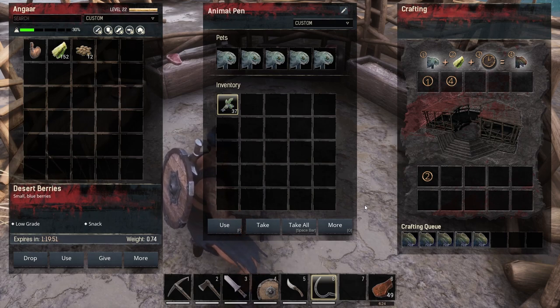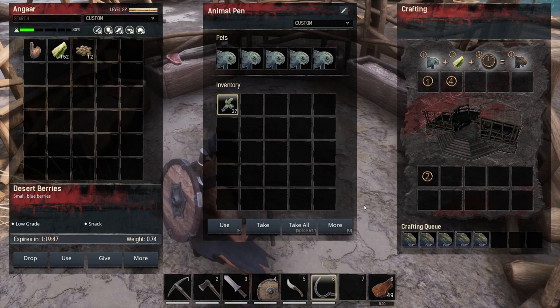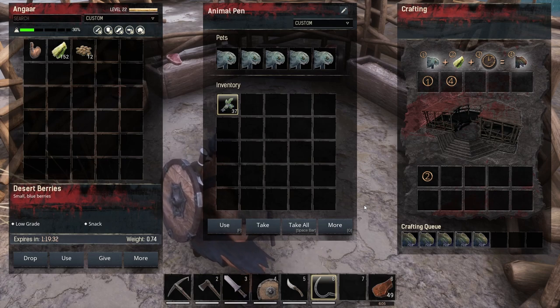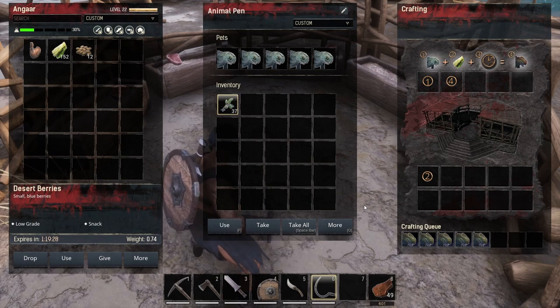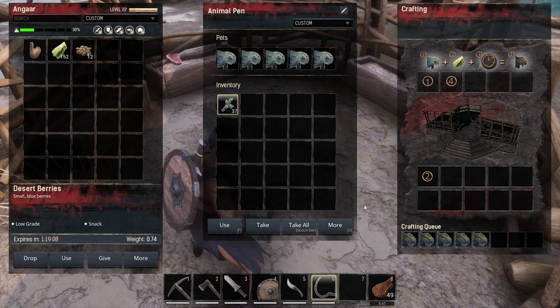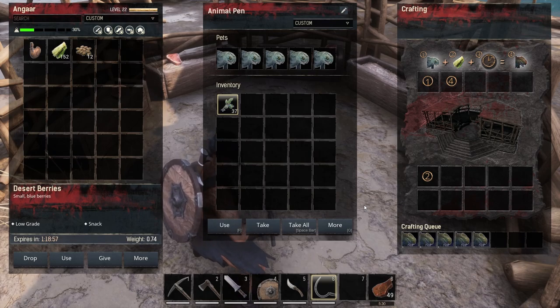The pets go in the top slot, you drop the food in the bottom slot, and that starts them taming. Now that is going to take time — on an official server it's going to take six hours. I've cranked the rates up a little bit because this is a solo player game. The problem with solo player is that when you log off and shut down your game, it stops all timers and nothing changes until you log back in. On a server it's not a problem — you can drop your creatures in, log off for six hours, and they'll be done when you get back.